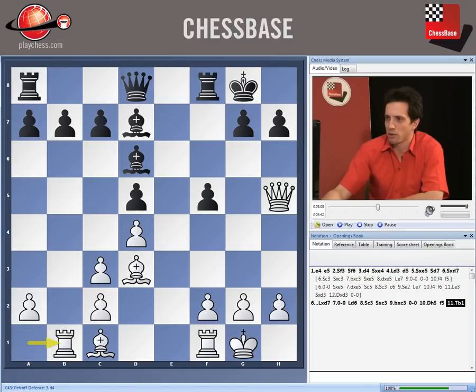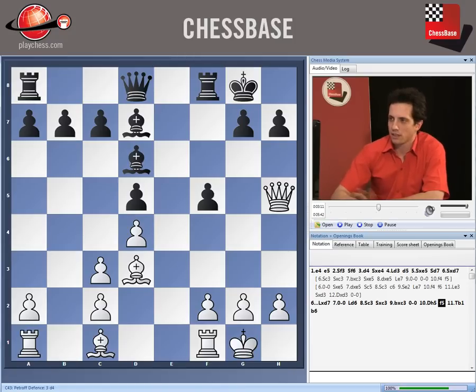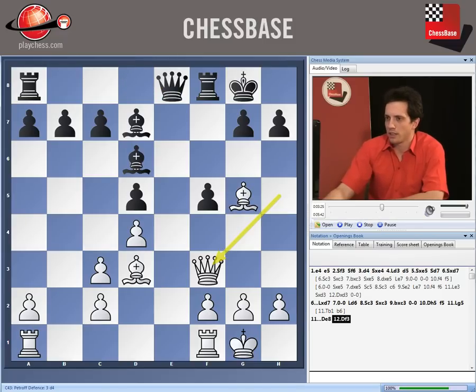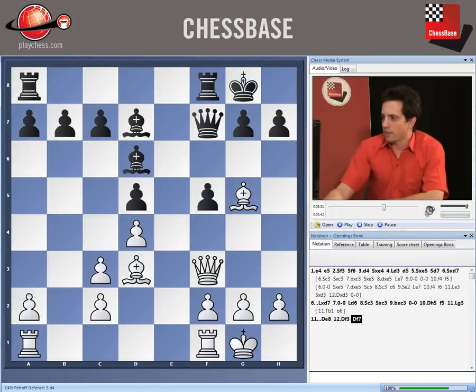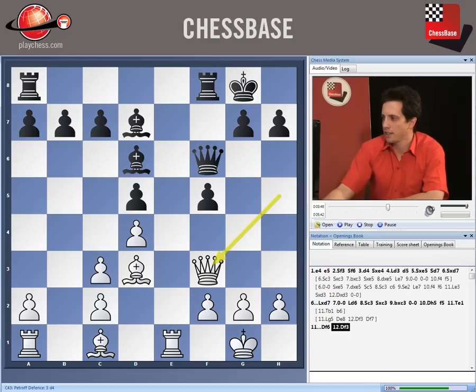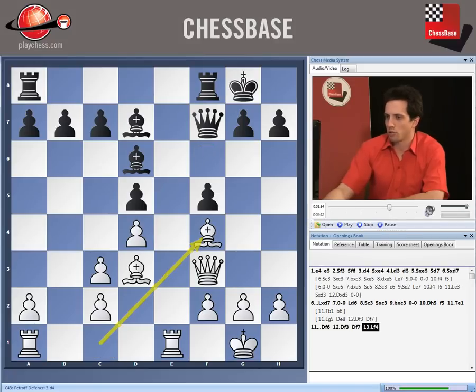After Rook b1, black can simply play b6, so that doesn't change much. After Bishop g5, black plays Queen e8, then Queen f3, and Queen f7 with the idea of h6. The most dangerous move is Rook e1 on move eleven.